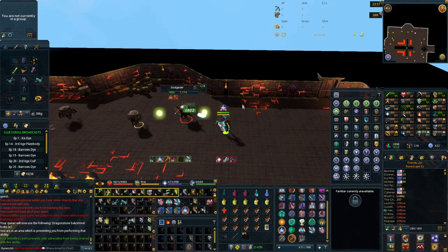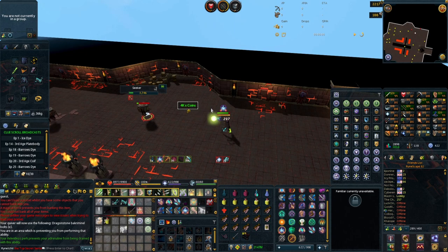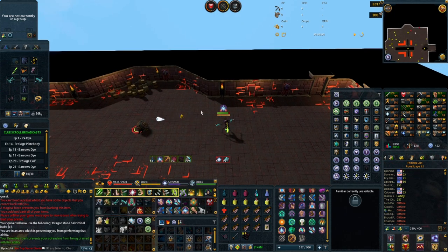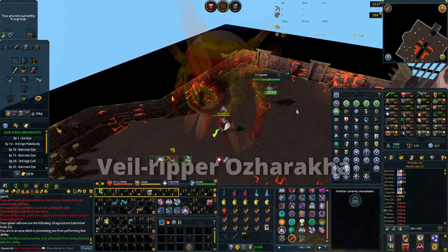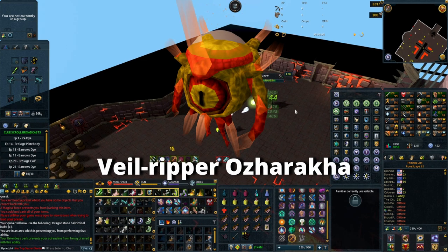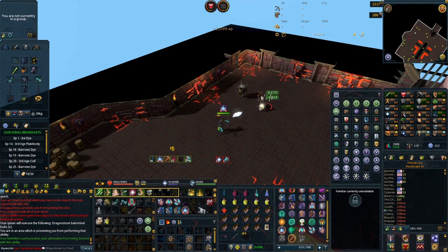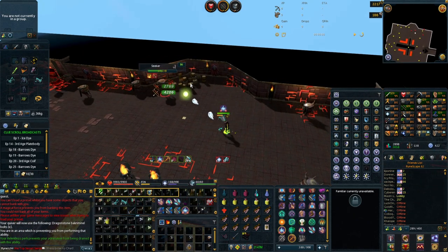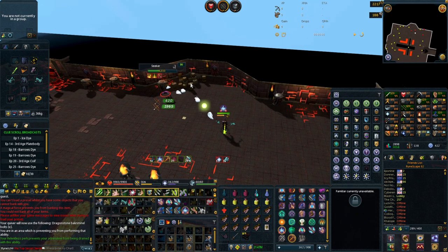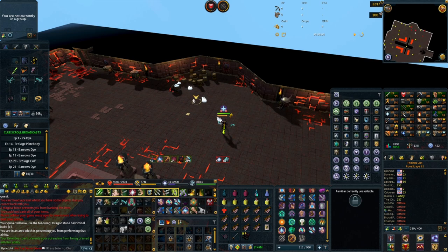There is also an extremely small chance that when you spawn an elite it will become a named version — I'll put the name on screen as I don't want to butcher it. If you do get this named elite, it is a guaranteed drop — 100% chance to drop the Hex Hunter Bow. So every time you get an elite you have a roughly 1 in 1.5k chance, plus that extremely rare chance of a named elite giving you one guaranteed.